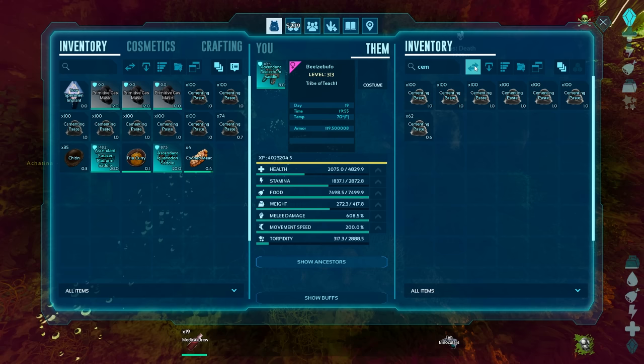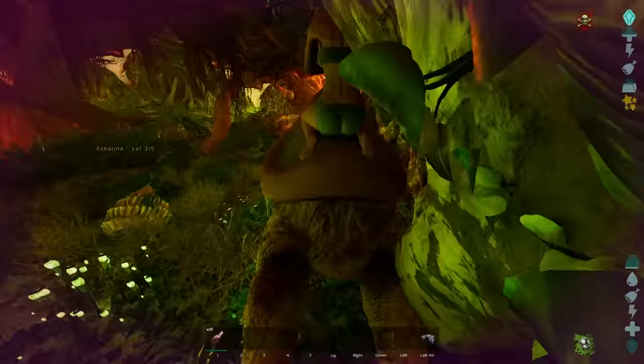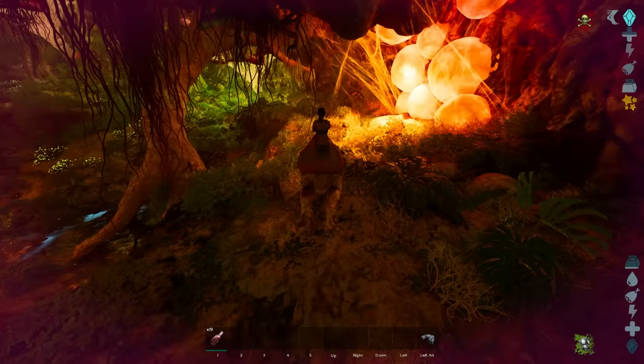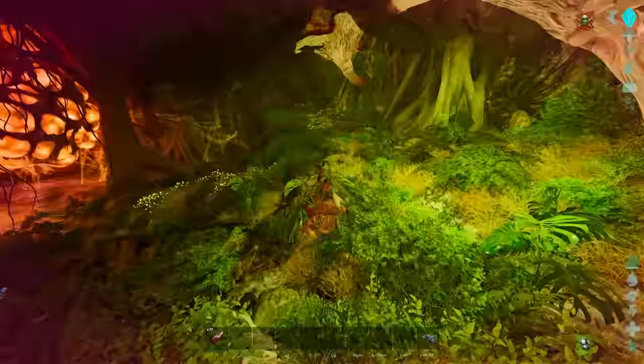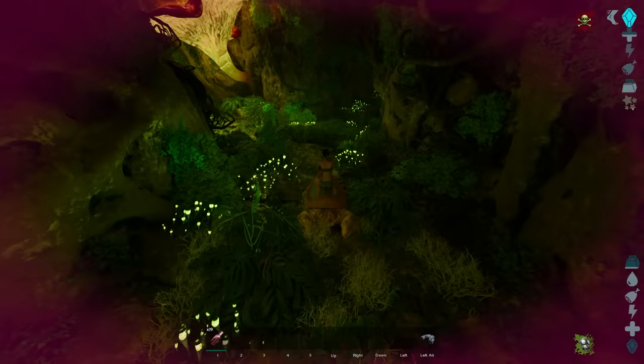Now if you want to, you can heal your frog up using all the raw meat that you're going to get. So you can sit here and do this for hours on end, but you will come out of this cave with at least — assuming you do the entire thing — at least 4,000 cementing paste, which is huge, especially in the early game. Just maximize the amount of stuff you can do.